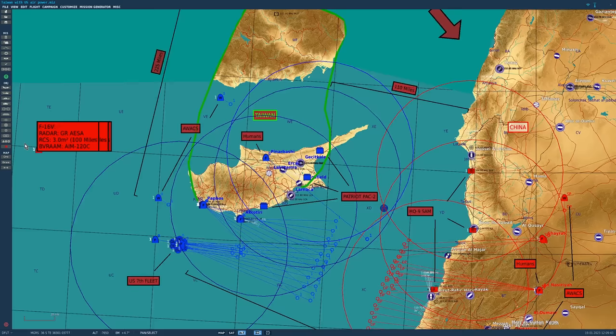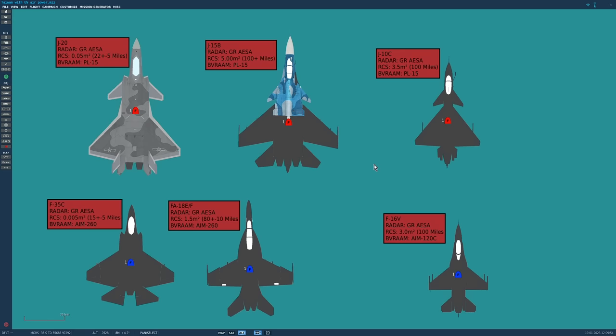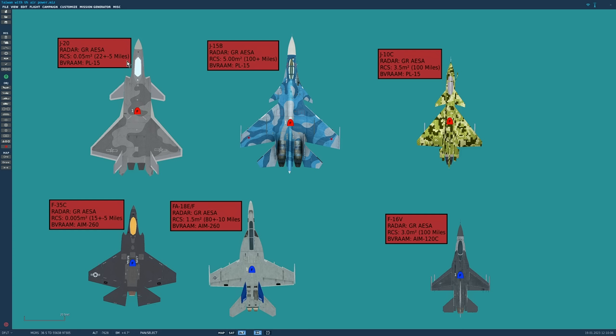Looking at aircraft technical specs: Taiwan's F-16 Block 72 has the APG-83 AESA radar. Chinese fighters include the J-20, J-15B representing the J-16, and J-10C. The Americans today are the F-35C Lightning II and the F/A-18EF Super Hornet. The J-20 has a radar cross-section of 0.05 meters squared, meaning it can be seen by a fighter-sized AESA radar at about 22 nautical miles, plus or minus 5.